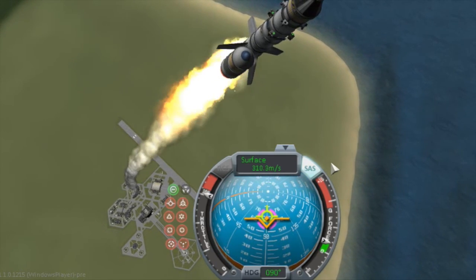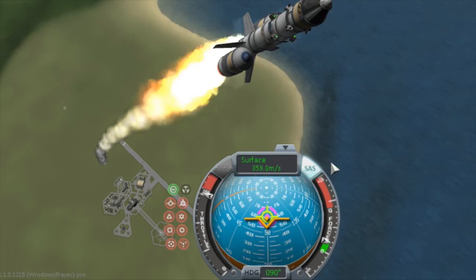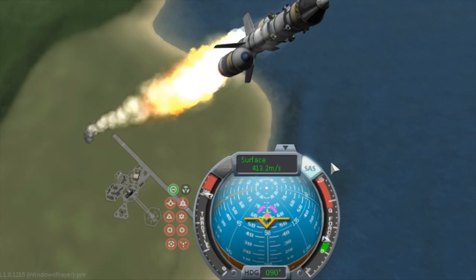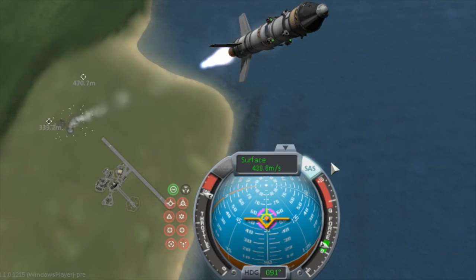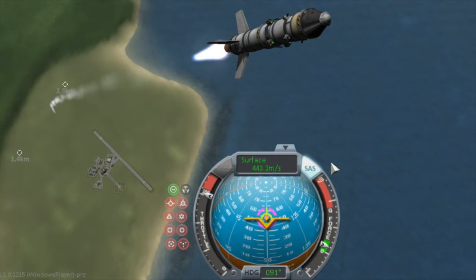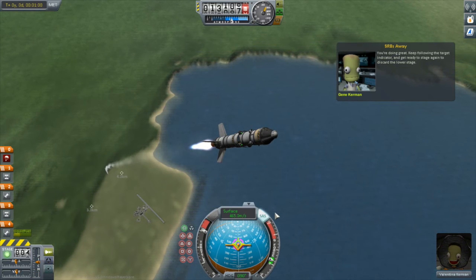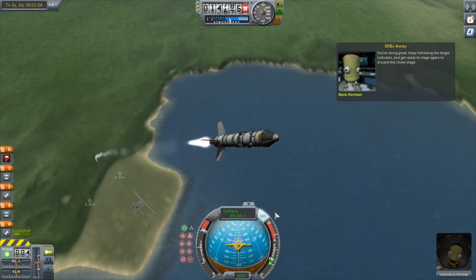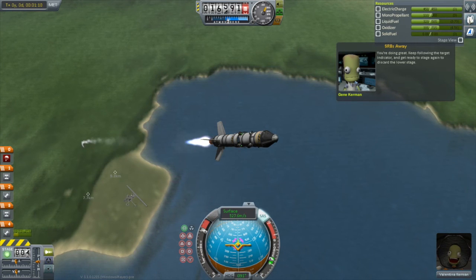As we tilt over or change our pitch, you can start to see some of the orange appearing, and the orange represents down. Now let's talk about some of the numbers on the nav ball. First thing I want to draw attention to is pitch. Right now we're at a pitch of about 60 degrees - there goes our boosters. Anyway, we're at a pitch of about 50 degrees, that's 50 degrees above the horizon. The horizon is zero and 90 degrees is straight up. At an altitude of about 14 kilometers, we're at a pitch of about 45 degrees - take note of what pitch you want to be at certain altitudes.